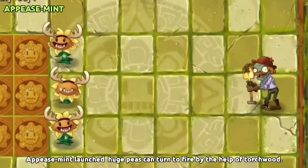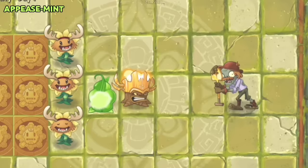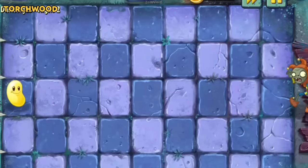A Peasant's launched huge peas can be turned to fire with the help of Torchwood. If Jester Zombie deflects the fire peas, the plants in front of Torchwood will be burnt.